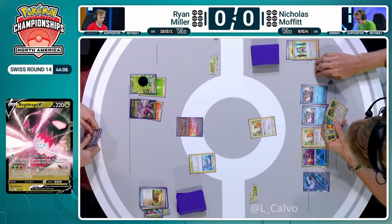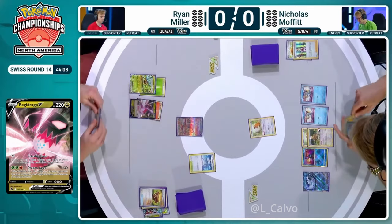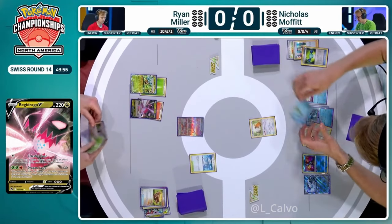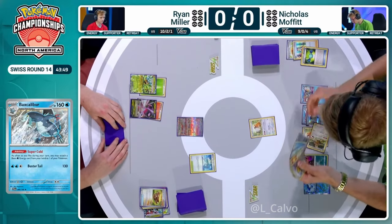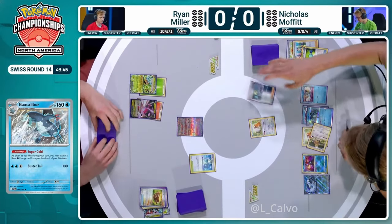Nicholas picks up a second Bibarel as well — that's amazing, so now we can have double Bibarel. We can't actually Ultra Ball yet — we don't have enough targets for it. I'm sure it's going to be okay because you've already got the Bibarel going, so you draw three and then that will give you targets for the Ultra Ball to get the second one out. We just picked up Cyrus Maniac as well — we can construct a crazy turn here.